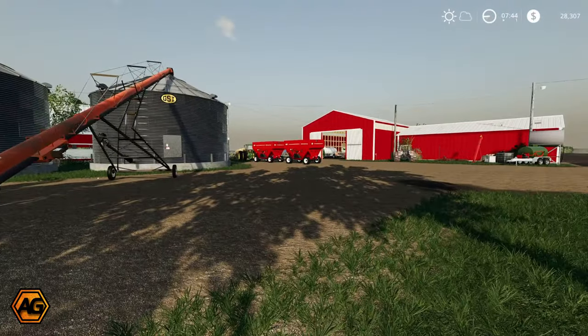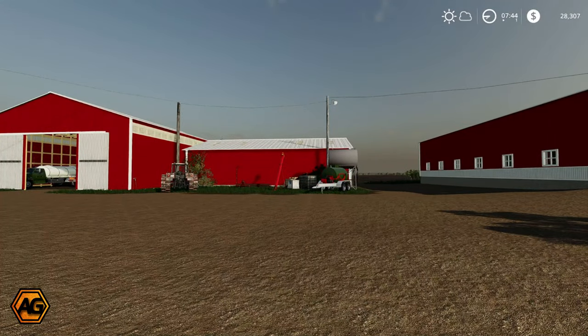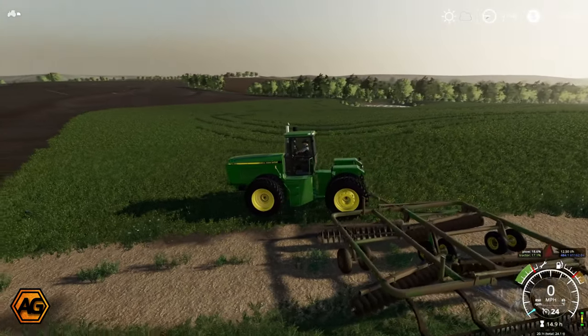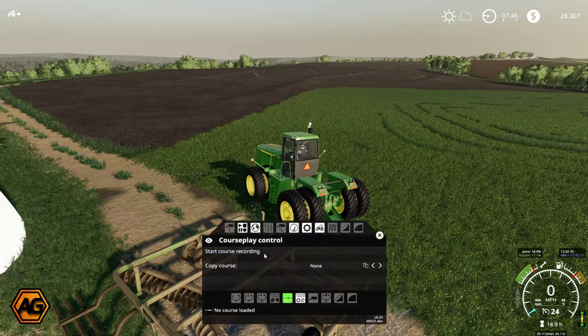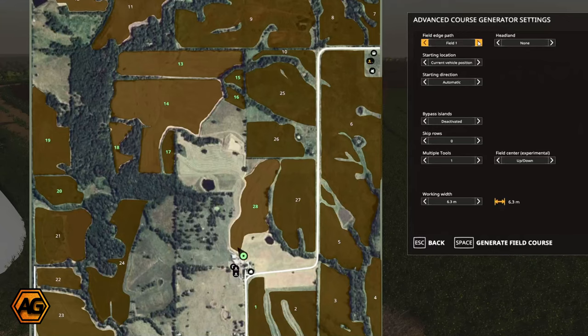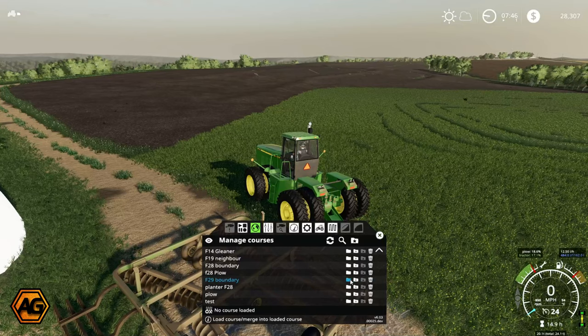First things first — I'm going to go and get the field we mowed the other day plowed. I'll sort the tractor out, get the plow, and see you down there. I've got the 8960 out with the plow on the back. I'll do the first few rounds but I think I'll set this up to get a worker to do the majority of the work using a CoursePlay course.